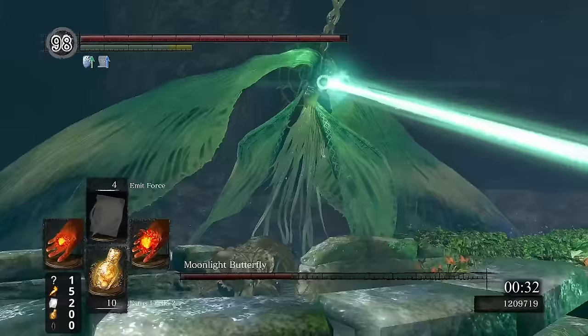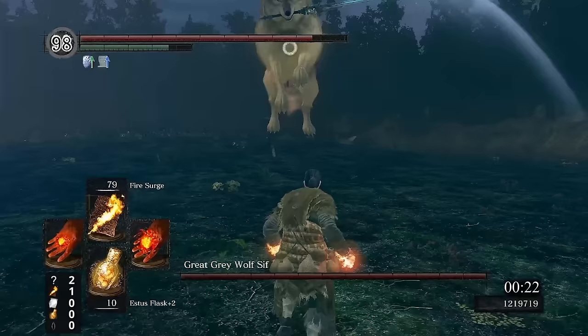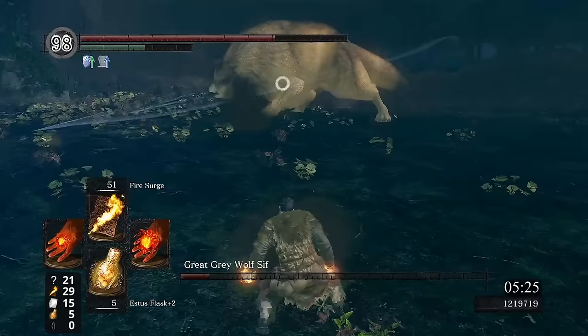That next boss would of course be Sif. Since this is becoming an all-bosses run, it has to be done. Sif loves to jump around, and even when she doesn't, Dark Souls loves to be Dark Souls, so aiming proves to be a bit challenging. A bunch of failed Spellswaps, some Emit Forces that go wherever Dark Souls wants them to, and finally some that actually connect. Sif manages to get a few hits of her own in, but leaves ample room for healing, so eventually Sif is limping around and one last Emit Force ends the fight.